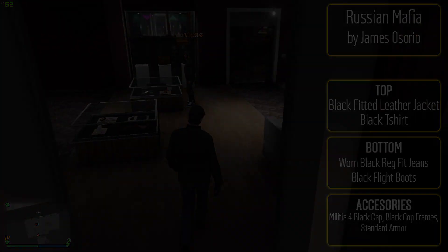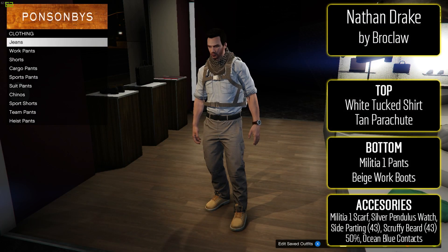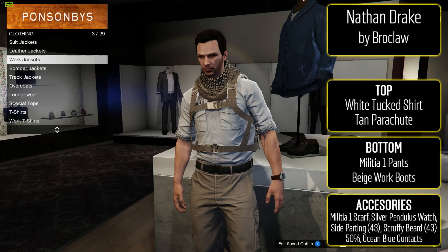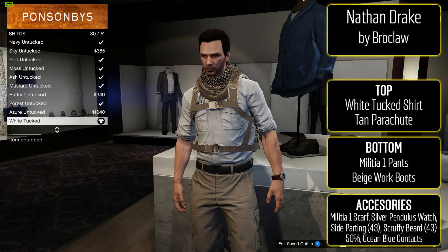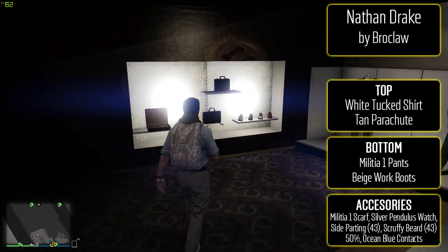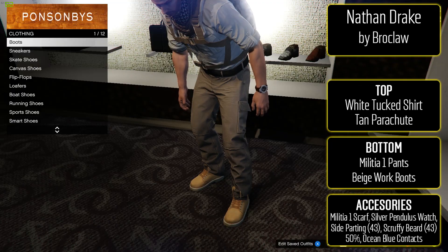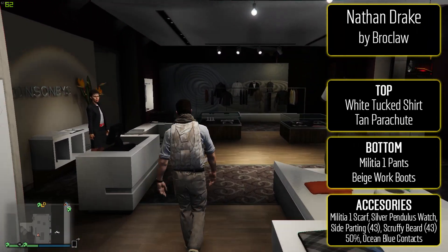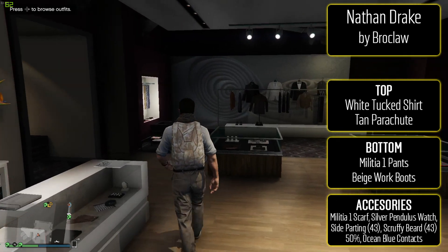This outfit looks pretty damn sweet — it's nice and simple, which I like, and I just love that hat. The next bodyguard glitched outfit is from Broklawn and it's Nathan Drake. This one's really cool, especially if you're fans of Uncharted — Uncharted 4 comes out somewhat soon. To make him, start with the Militia 1 bodyguard outfit.